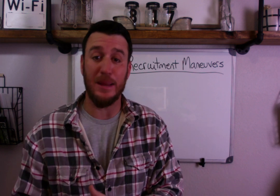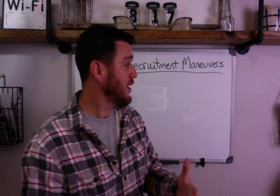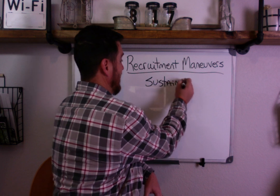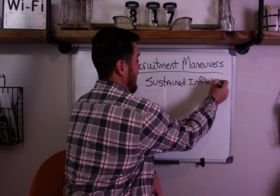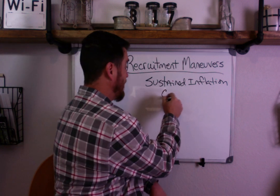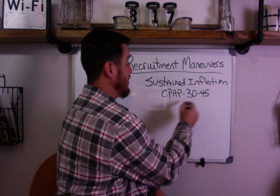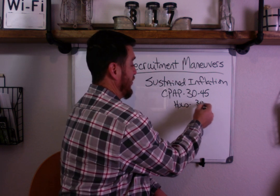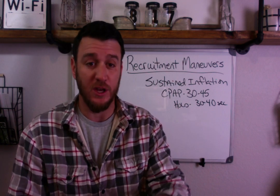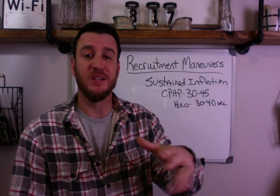Let's break down the different types of recruitment maneuvers, because there are a lot of different types and they've evolved over the years. The first one is sustained inflation. Sustained inflation is where you take your patient on a mechanical ventilator, put them into CPAP, and raise the CPAP anywhere from 30 to 45 cmH2O and hold for 30 to 40 seconds. You take your patient out of volume mode or pressure control mode and put them in CPAP.